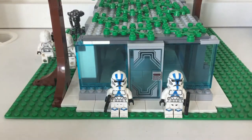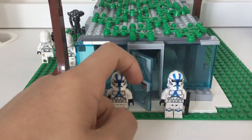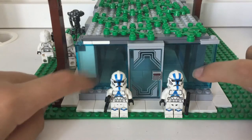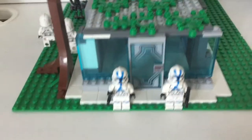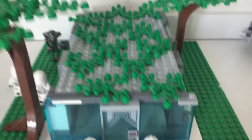Moving along to the front, we've got two 501st troopers guarding this door. If you don't know where it's from, it's from that Thor Ragnarok arena set — I bought that, so I used that piece. I also used these two paneling pieces on the side to make it look really cool. If you move to the top, I added these plant-like pieces to make it look cool and give it a jungle theme.